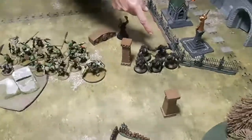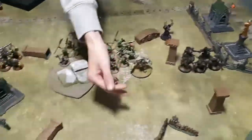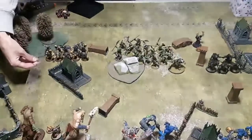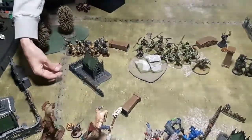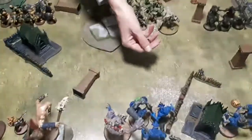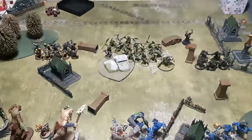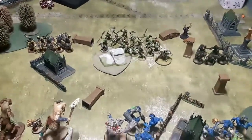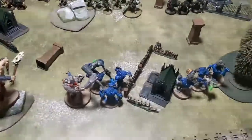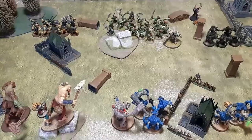Apologies for the flickering — filming at night causes contrast issues. All charge attempts fail this turn. Nobody made it. That's a big Waaagh turn one gone and the Orruks will just have to plow in next turn. The Gloomspite Gits don't have many special abilities — just high damage — and no Waaagh bonuses yet. The Trogboss's player considers the Finest Hour heroic action.